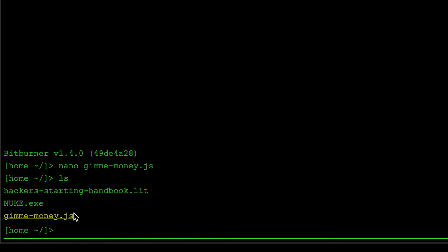That's the 'gimme money' script we created. When I press 'ls' you can see there's a nuke.exe file here — nuke is essentially how you gain root access to servers on this node. We don't really want to run this manually; we want to run it via a program and specify a way to automatically distribute the gimme money virus over the network.